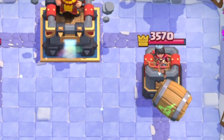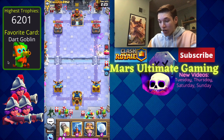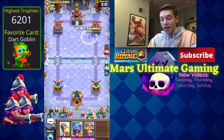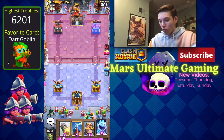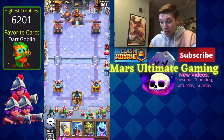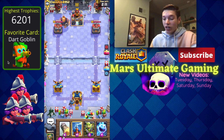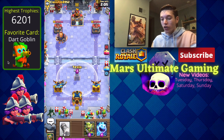He has a fireball, so I'm thinking he probably doesn't have tornado. He has fireball and log, which means the chances that he has tornado are pretty low. So from now on we can just go with our goblin barrel in the regular spot. We're just going to cycle a knight here on this RG.